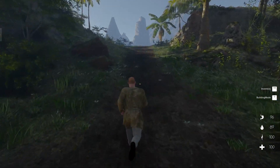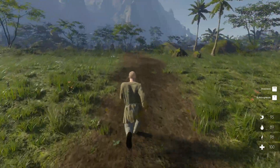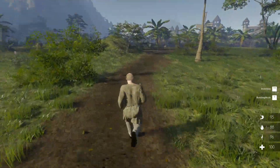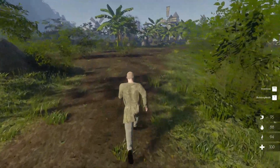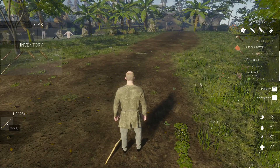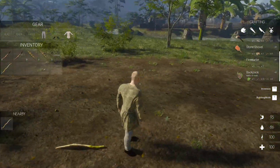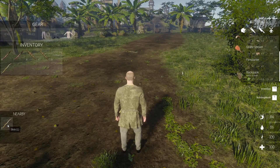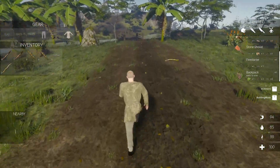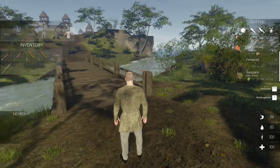There are certain areas where you can pick up certain things. You spawn down on the beach nearly every time, then follow this little path up which leads to a bridge. There's a stick here - tab gives you nearby items all the time. You move with W, A, S, D and you can't turn unless you hold down left mouse button. We can pick up these sticks.